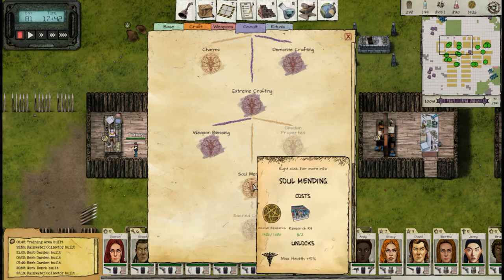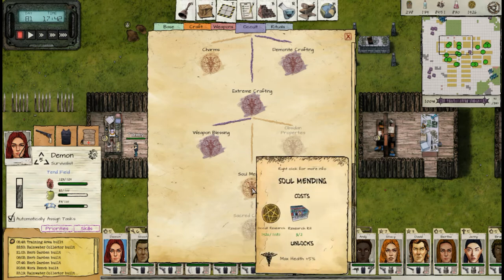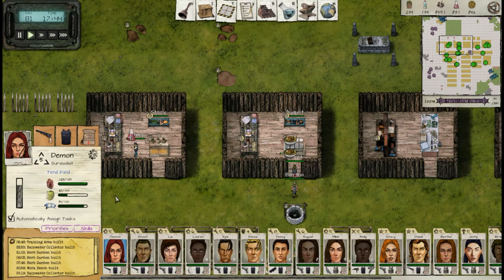One is this soul mending here for extra health. We keep an eye on Demon — she has 129 hit points now. That put her up to 135, so it's not a huge jump but we're gonna take it.